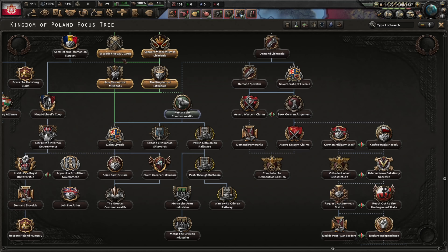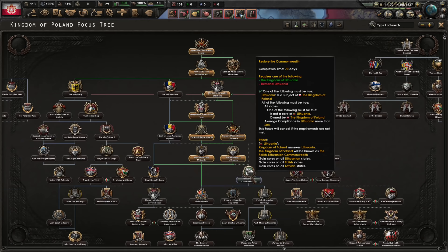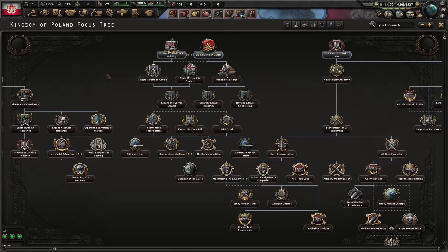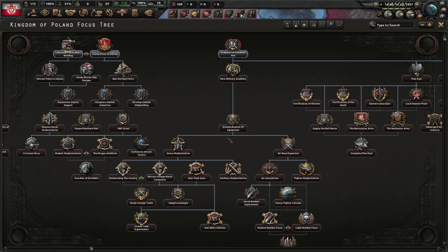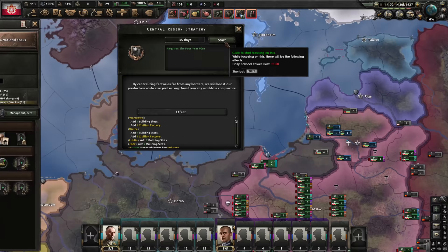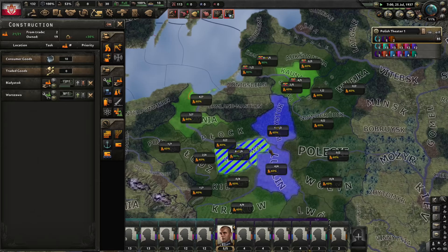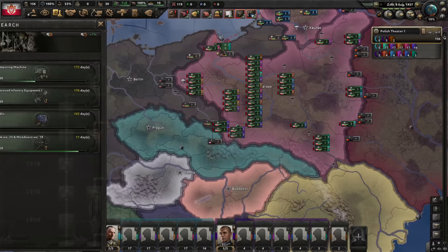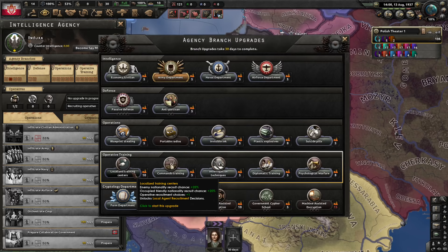Waiting also blocks us from doing some other stuff quickly — most importantly, claim Livonia. The question is: do we want some stuff now or more stuff later? I'm leaning towards more stuff later. Maybe we'll build up our industry or prepare for the next war. Let's do the central region strategy for now. We also want to build some forts on the German border, though we can just build guns instead and use our troops. It is time for some military factories. Let's research improved infantry equipment 1 and radio.